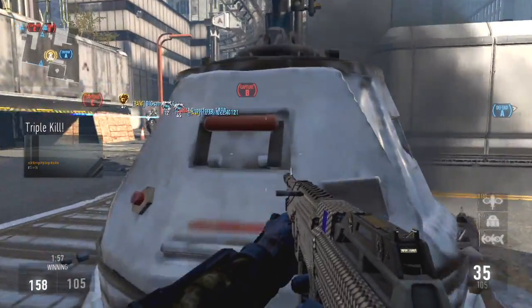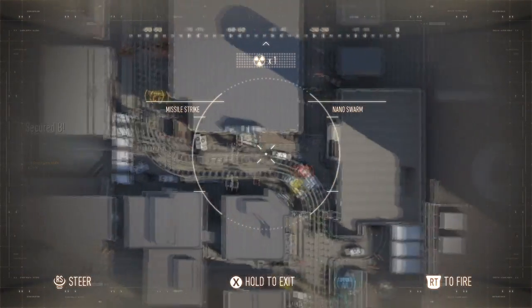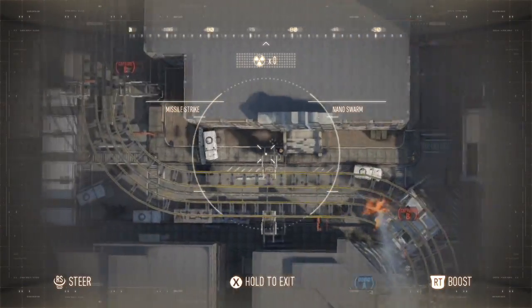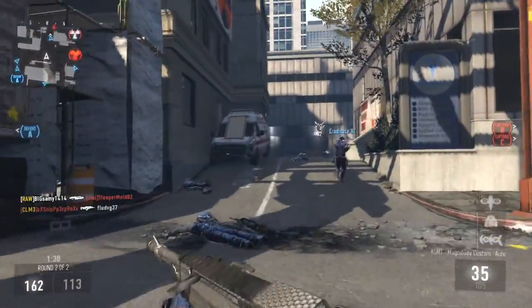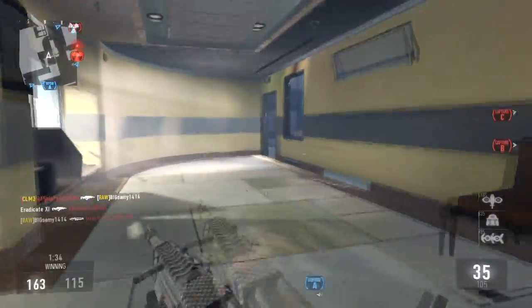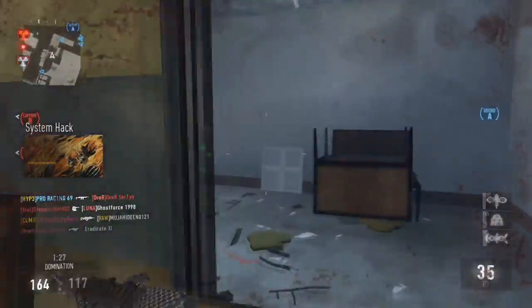Enemy UAV above. Enemy has B. Missile strikes ready for launch. Incoming enemy care package. Friendly missile strikes inbound. Securing C. We're winning this fight. Enemy missile strikes. Enemy UAV above. Enemy UAV online. Enemy SS1 Vulcan inbound. Take cover. System hack. All streaks. Enemy UAV online.